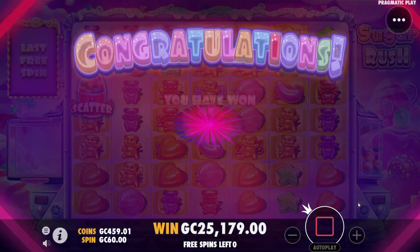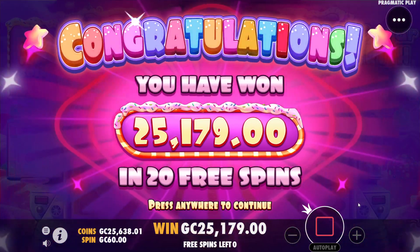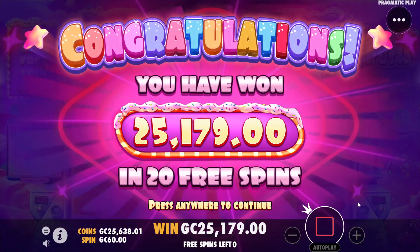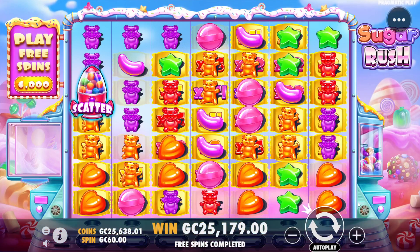Last spin — don't dead spin! The last spin is a dead spin, but 25,179 coins coming in — a little over 400x payout! This is just like chicken drop yesterday, waited until the very last bonus. I appreciate you waiting until the very last bonus buy to deliver. Thanks for watching — I'll see you all in tomorrow's video!